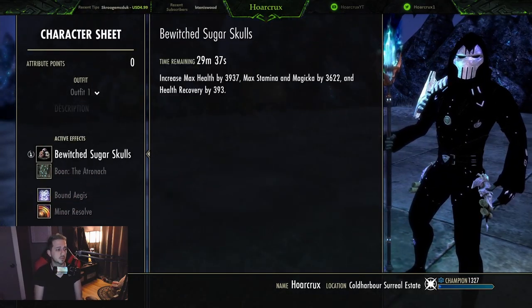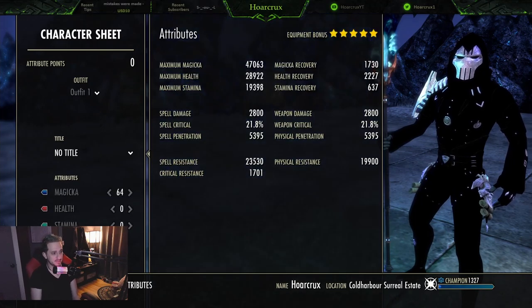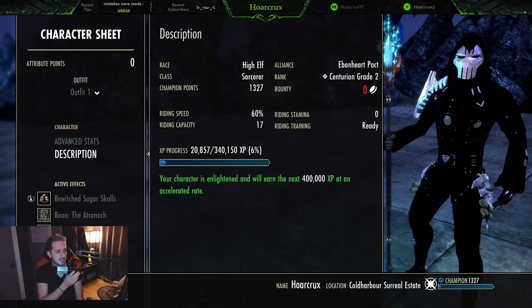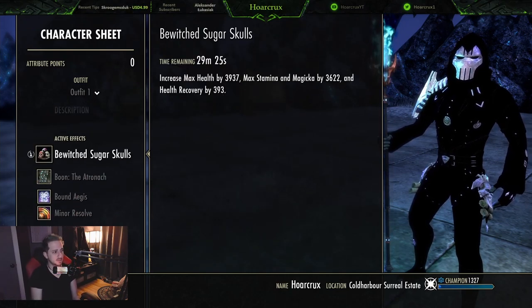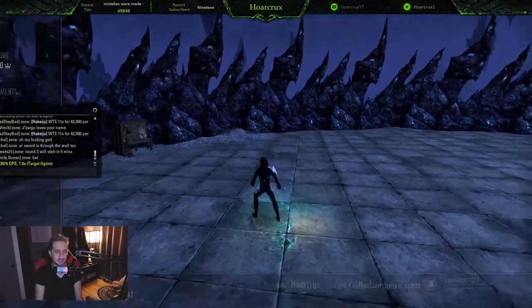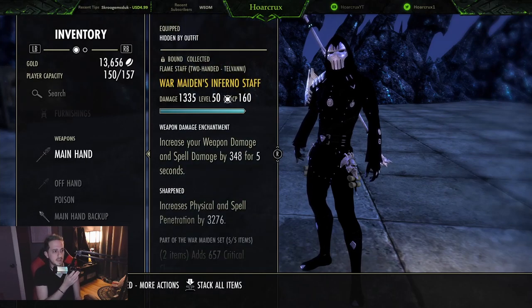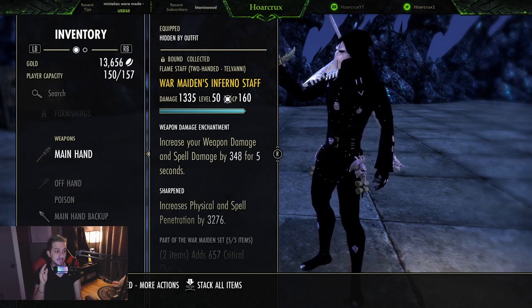For race we are a High Elf. We're running the Atronach Mundus with Bewitched Sugar Skulls food, which is best in slot in my opinion on really any build.